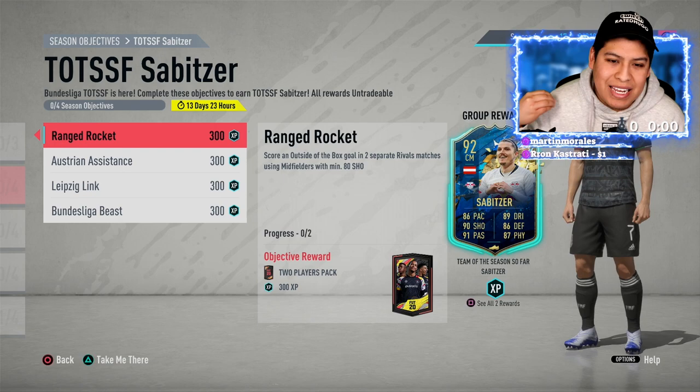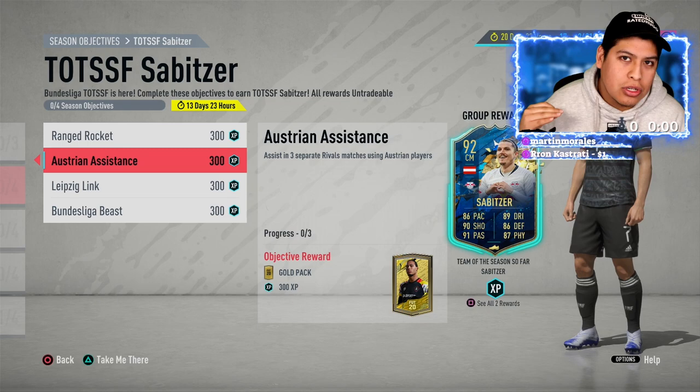For Sabitzer, you have to score outside of the box in two separate matches using players with minimum 80 shooting. You also have to assist in three separate rival matches using Austrian players.